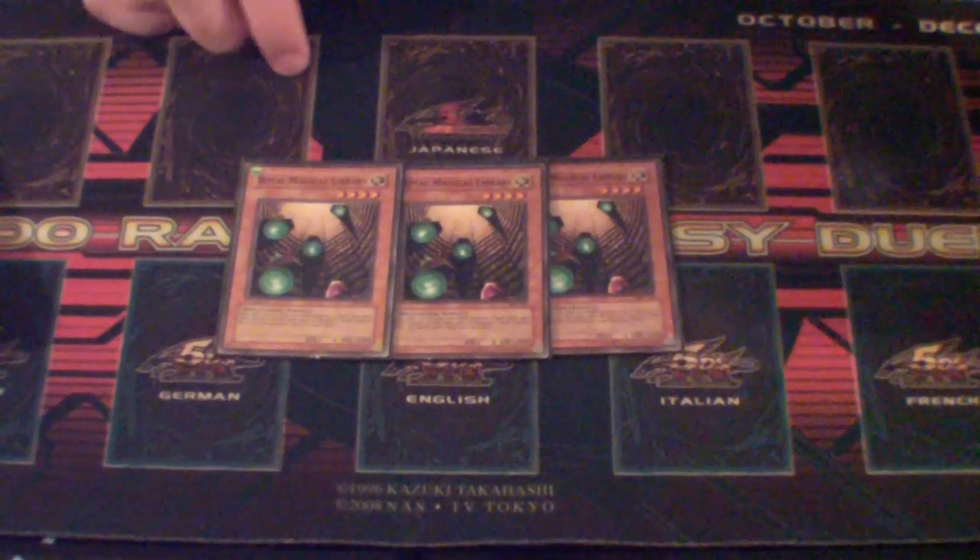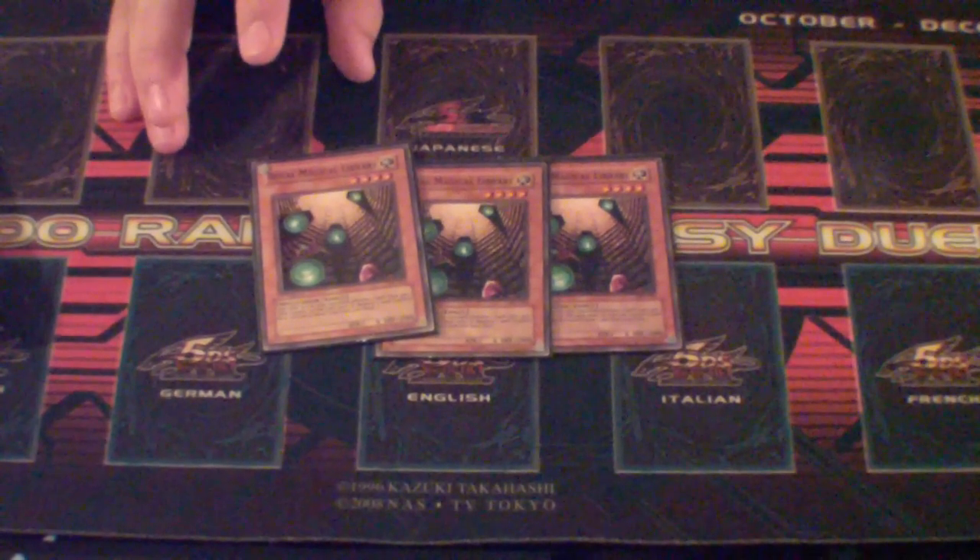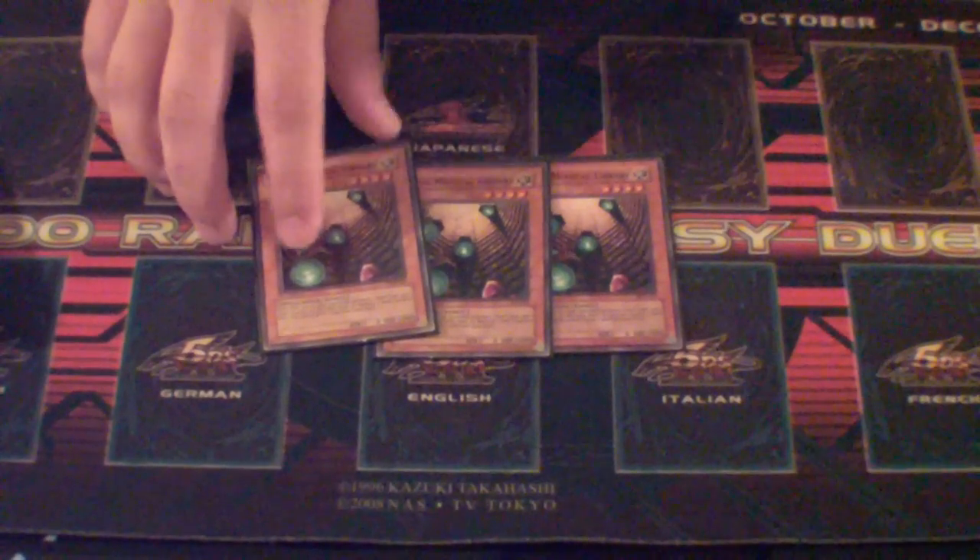Unless you draw like four pieces of Exodia and two Magical Libraries, then you're really in trouble. Because the spell cards are all just made to get more and more spell cards.